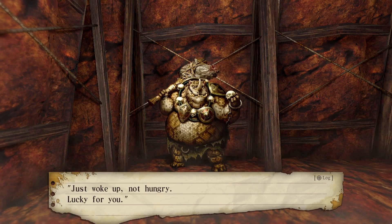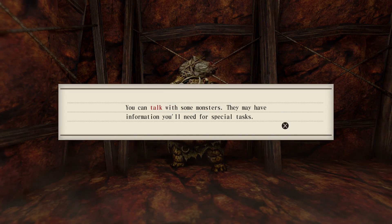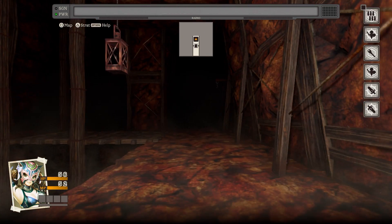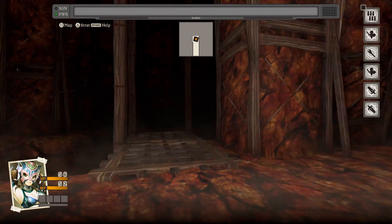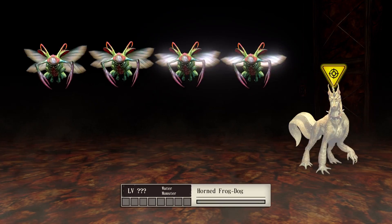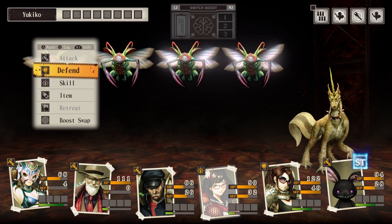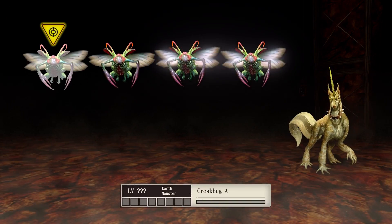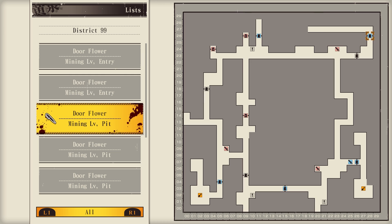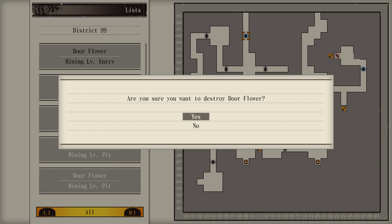It goes without saying that Undernaughts: Labyrinth of Yomi isn't going to compete with games like Tales of Arise in the graphics department. The 3D engine is as basic as they come, with simplistic environments that are at least practical. There's a 3D camera too, but it doesn't really do much. Still, the artwork shines here, as the various character and enemy portraits are well drawn and detailed, even if most of them just look plain weird. While the graphics aren't cutting edge, the soundtrack and overall sound design create a spooky and brooding atmosphere throughout the adventure.